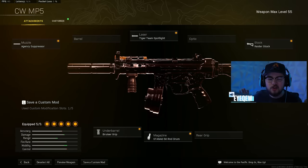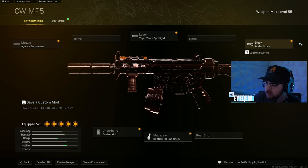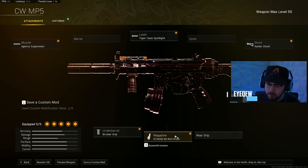Honorable mention number one is the Cold War MP5 — I absolutely love this thing and have been using it a lot recently after the update. The build is Agency Suppressor, Tiger Team Spotlight, Raider Stock, SovA 50-round drum, and Bruiser Grip. It's super fast around the map, great mobility, hits super hard, and just feels incredible. Go give the Cold War MP5 a try.